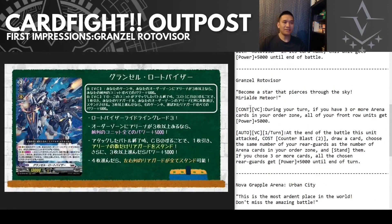Last but not least for the ride chain, we have Granzel Roto Visor — "Become a star that pierces through the sky, Miriel the meteor." I'm assuming that's the Gundam thing where they shoot lasers in every direction and somehow only hit enemies. First ability: during your turn, if you have three or more arena cards in your order zone, all of your front row units get 5k. Second ability: once per turn at the end of the battle that this unit attacked, counter blast two, draw a card, choose rear guards equal to the number of arena cards in your order zone and stand them. If you chose three or more, all chosen rear guards get an extra 5k until end of turn.